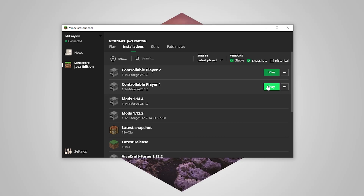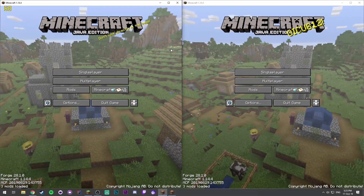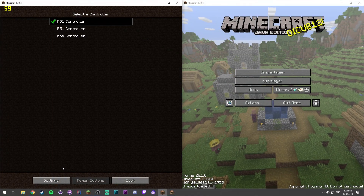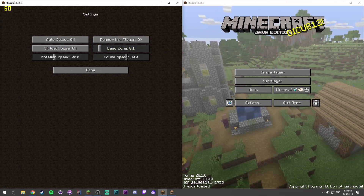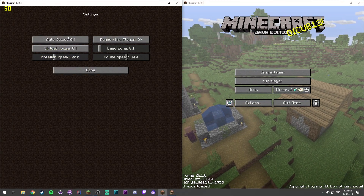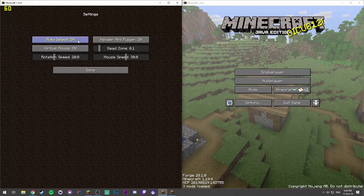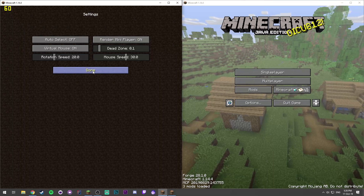Let's go ahead and launch up both games. We now have both Minecrafts open — Player One on the left and Player Two on the right. We need to go into options for each. Let's go to settings, and you need to make sure you have Virtual Mouse set to On. You can change around things like the dead zone, mouse speed, and rotation speed. This is exactly the kind of setting that would override between players if they shared a directory. You can also turn off the mini player and Auto Select — I'd suggest turning Auto Select off in this two-player environment. Click Done.